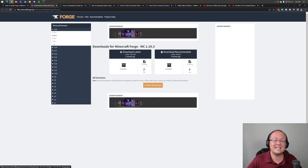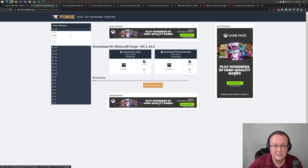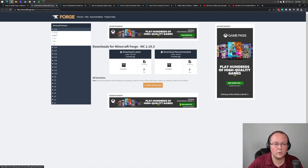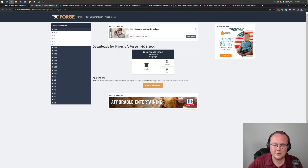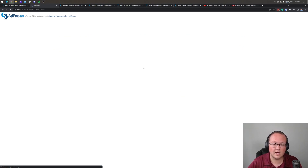Once we're here, we want to make sure the 1.19.4 version is selected. It's not, so we come to the left-hand side, go to 1.19 and then 1.19.4. Once you've got this version selected, we can come under Download Latest and click on Installer.